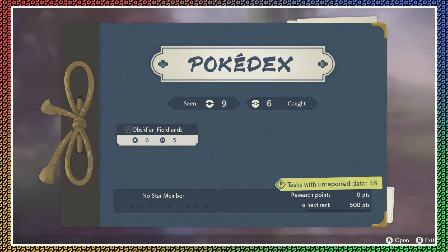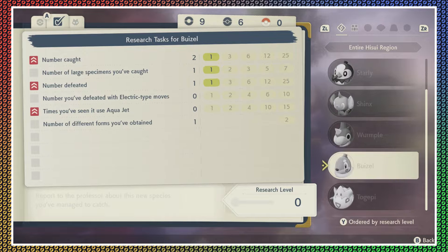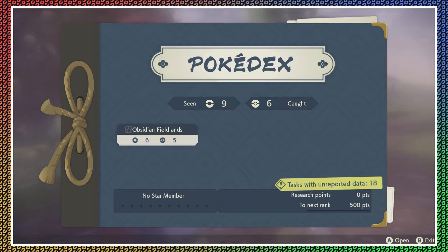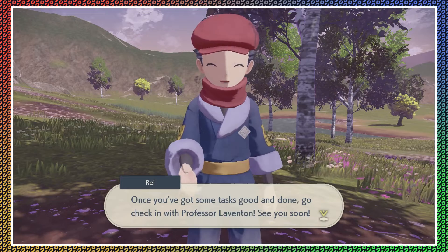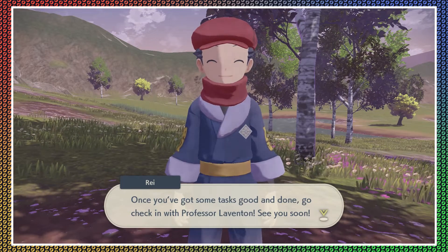Tasks with unreported data: 18. Research going alright — you can see if you've got tasks ready to turn in on the Pokedex's cover. I need to report once you've got some tasks getting done — go check in with Professor Laventon. See you soon.